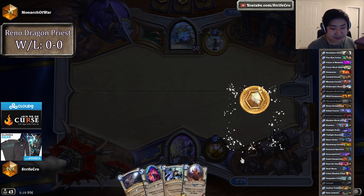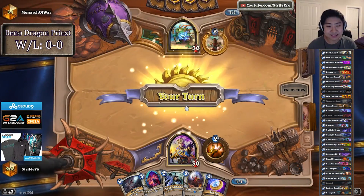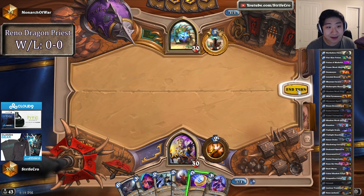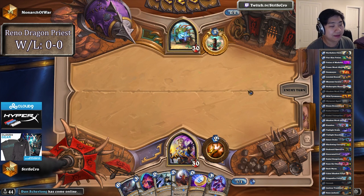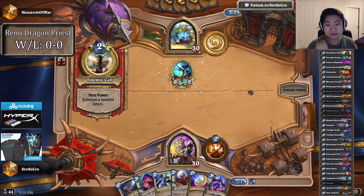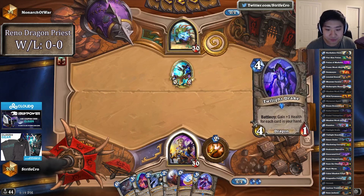So the thing about this Priest — it has dragons in it, but I would not consider it the same type of Reno Dragon Priest that some of the other lists have been running. I'm not even really using the Twilight Whelps, so it's not really a tempo list. It's not a tempo list; you're supposed to be behind with this list — more of a control list.